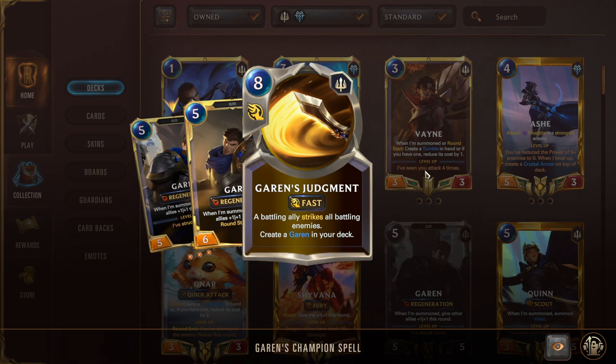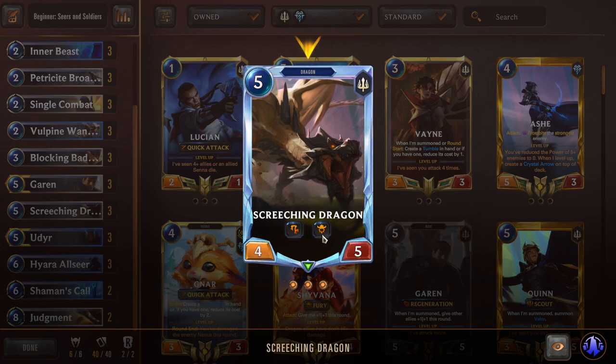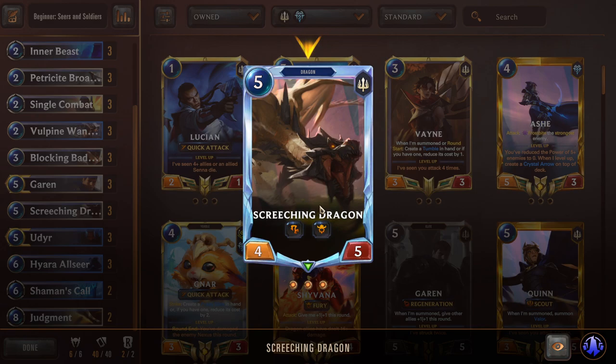Extra copies of Garen become Garen's Judgment — a big blowout card if it resolves, but if it fizzles it could cost you the game. Screeching Dragon is a five-mana 4/5 with Challenger — put Regen on him and he keeps swinging as a recurring challenger. He also has Fury, so when he kills a unit he gains +1/+1 permanently and keeps growing. Opponents playing Shadow Isles control only have so many Vengeances — they can't keep answering all your big threats.